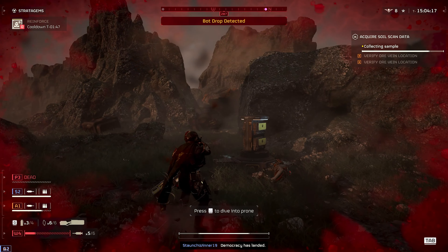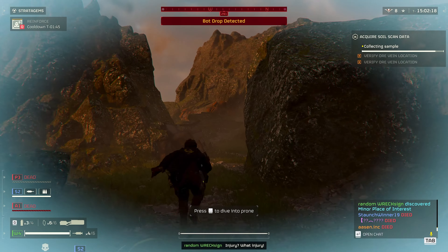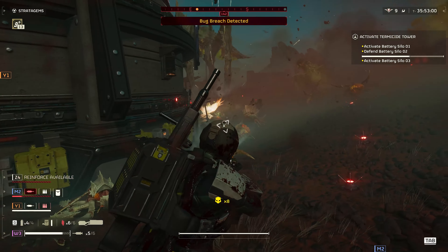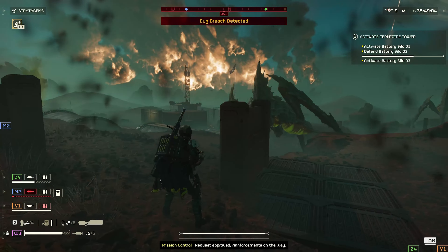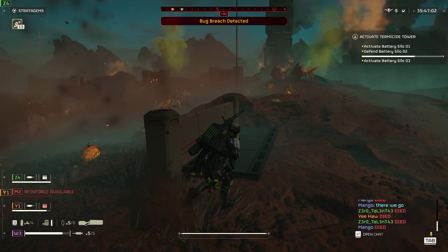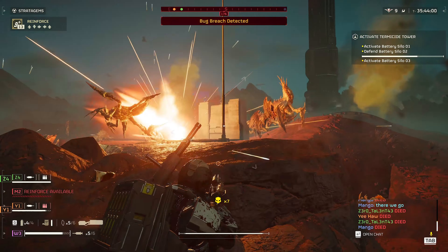Keep an eye on the heatsink status that is close to the weapon icon on the bottom left. As the weapon gets hotter, the heatsink icon becomes more filled up. When it gets stuck at maximum with the red icon, it means it needs a new replacement dropped in.